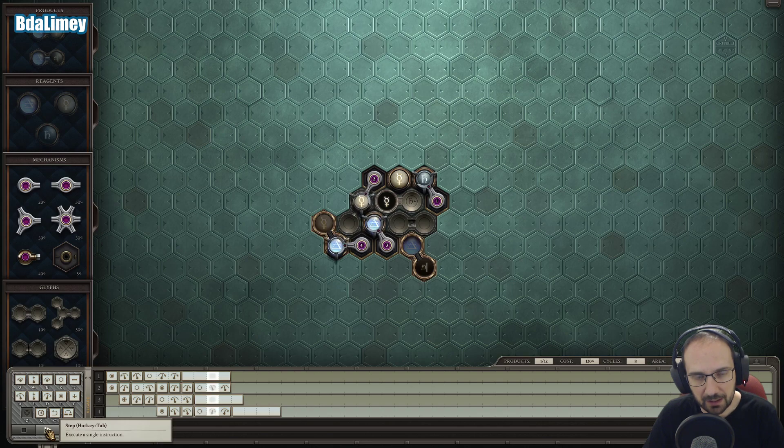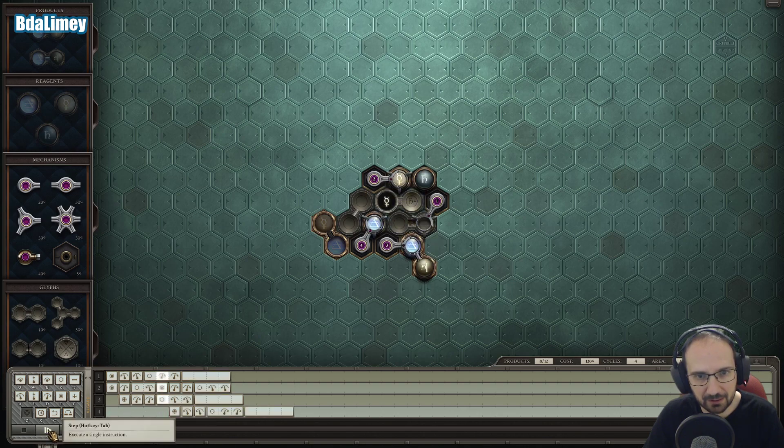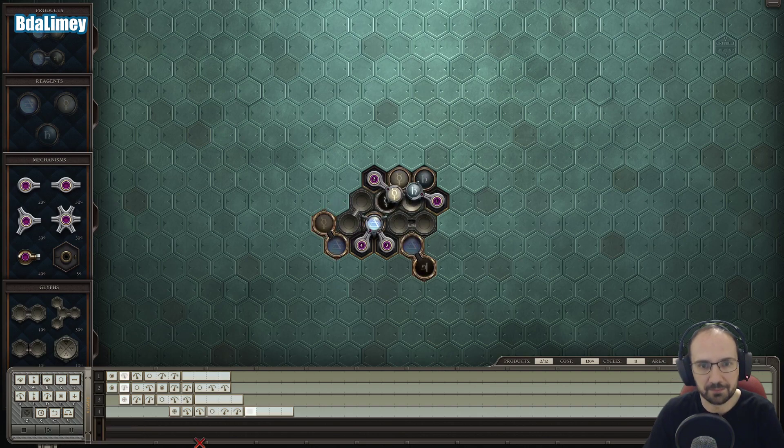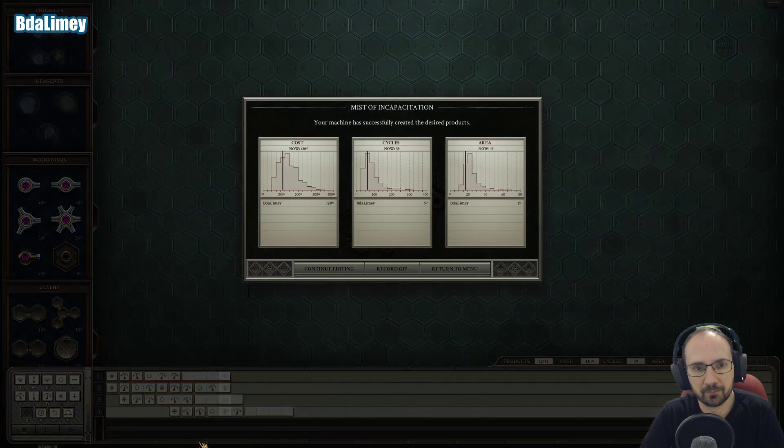Four is a little early. This is already feeling inefficient, given how long — well, that works. Not bad. Below average cost, bang on the average number of cycles, and below average area. So actually, that was a really good solution.